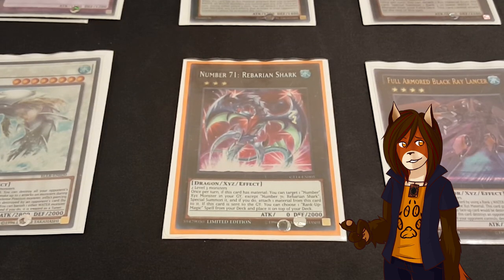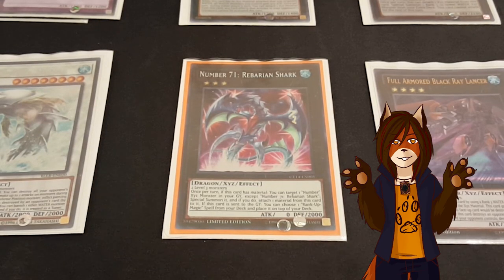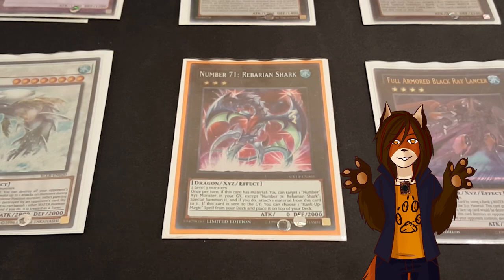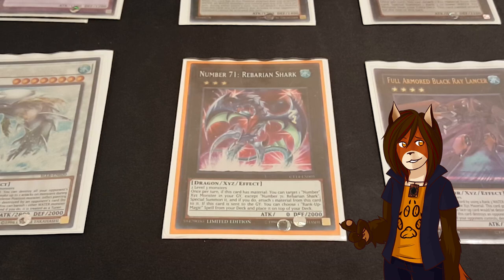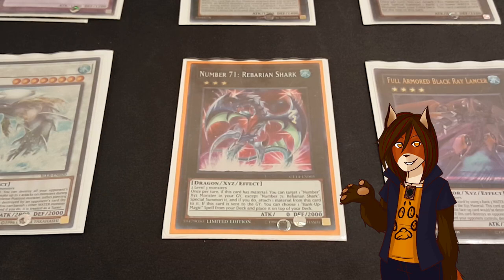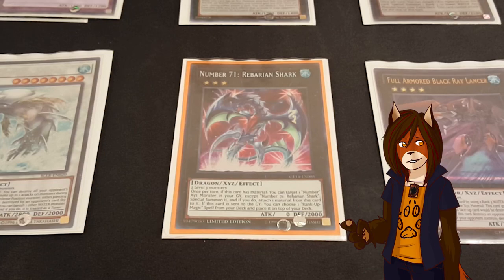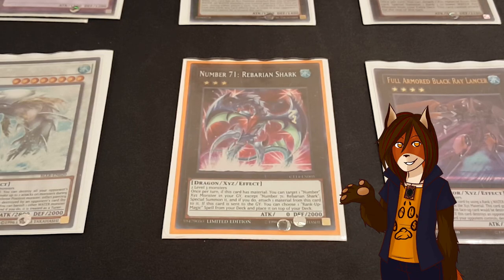Next up we have Number 71: Rebarian Shark, a rank 3 that I don't actually summon legitimately — I summon it off a different card. It does have a couple of useful effects: if it has Xyz material, I can target a Number monster in my grave, special summon it, and then attach a material from Rebarian Shark to that newly resummoned monster. But the main effect I use it for is that if it goes to the graveyard, I can place a Rank-Up Magic spell on top of my deck, which will always be the 7th one.